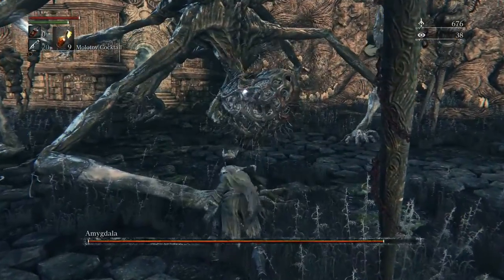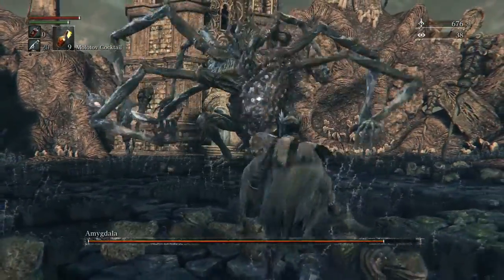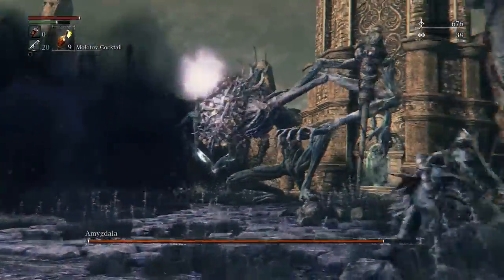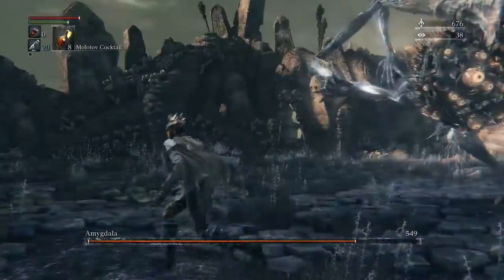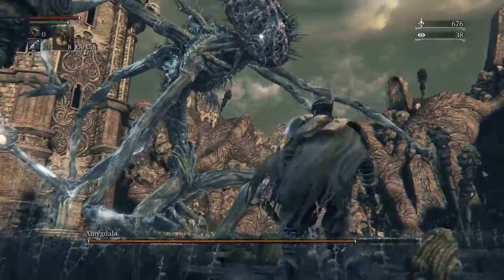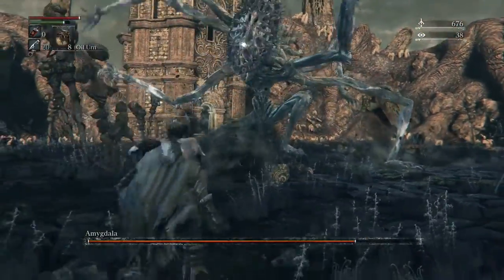When she tries to hit you with her left hand and then uses her right hands to attack, she'll try to hit you and then slam her hands on the ground — very easily avoidable. She's most vulnerable then, so you can throw oil urn and molotovs. Molotovs can be tricky because she moves her head and you miss, so make sure you hit the neck or head to do optimized damage.